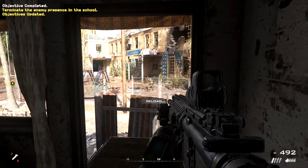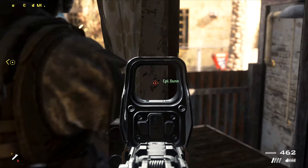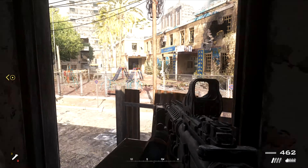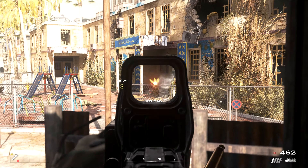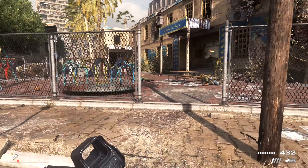Hunter 2-1 to Hunter 2-3! I have eyes on the school! Over! 2-1, we are taking fire from the back and rear! We're taking heavy fire from the school! Can you assist? Over! Come on! On me! Let's go! Keep it together, 2-3! We're on the way! 2-1 out!